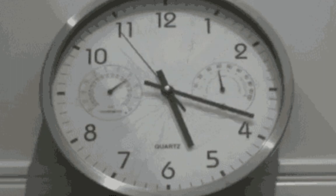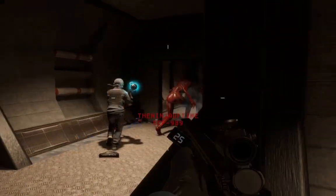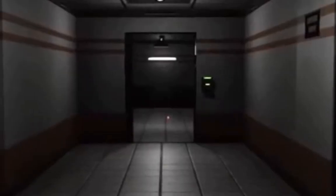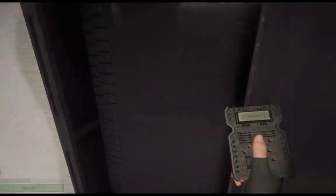Later on in the round, there will be two teams that respawn: NTF or Chaos. NTF, or known as Nine-Tailed Fox — or as I would call them, NFTs — are the off-site army for the SCP Foundation. Your goal is to stop the chaos of the facility by killing all the SCPs and making sure D-Boys don't make it out. As the name implies, Chaos causes chaos in the facility. Your goal as Chaos is to kill all the NTF and scientists and let your fellow D-Boys make it out.